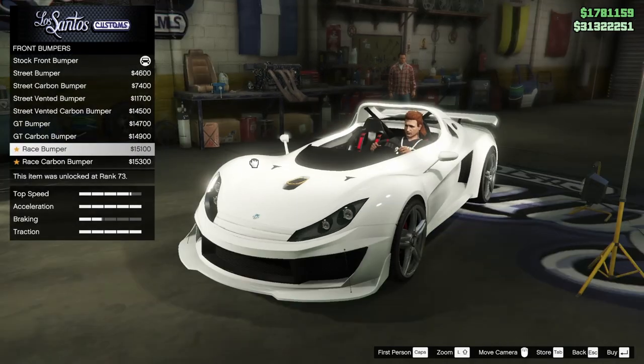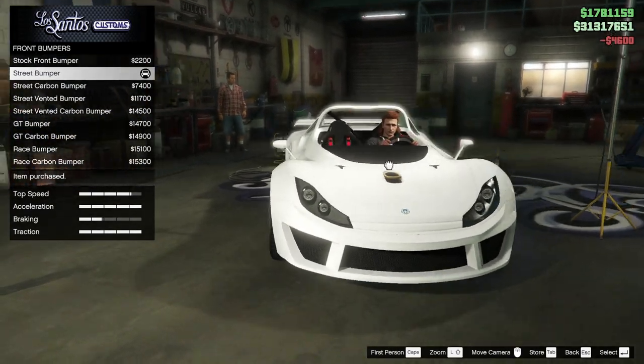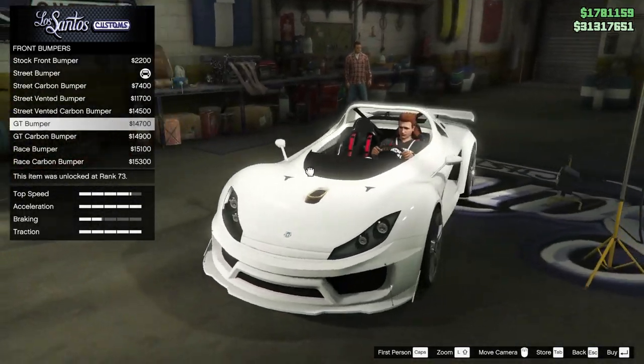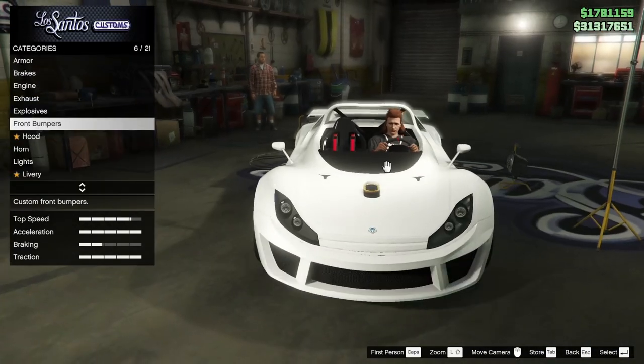For the front bumper, not really liking all of the big splitter options. I like this one — the street bumper looks so clean. We can definitely come back to this if we decide we want to go for a more race-like build. The GT bumper is kind of cool too.